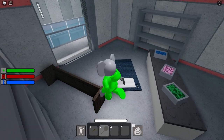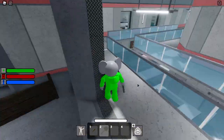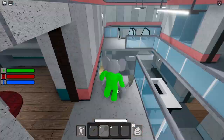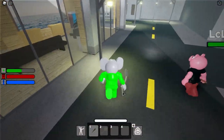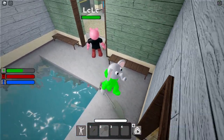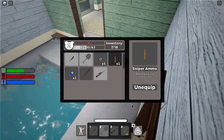Raid every single room and every single nook and cranny that you can possibly find until you find a gun. First I went into the mall and I couldn't find anything, so now I'm gonna head into the main city area. Heading into the building, I actually managed to find a gun right there and it was the sniper rifle.